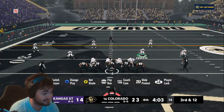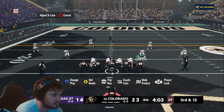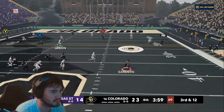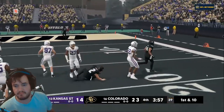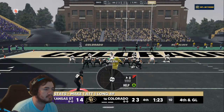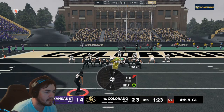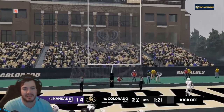Later on, up 23 to 14, Colorado needed to score to really ice the game. They played the clock well with a lot of good clock management this game. Sanders rolls out on third and 12 — a big third down play. They need to keep the ball and keep the clock moving, and Sanders gets the first down conversion. Colorado would have to settle for a field goal, but this would make it a two-possession game late in the fourth quarter, which is exactly what they needed.